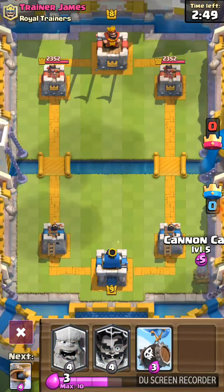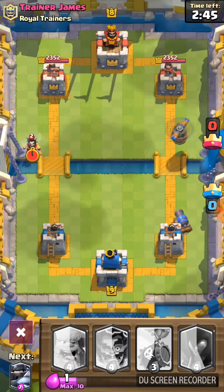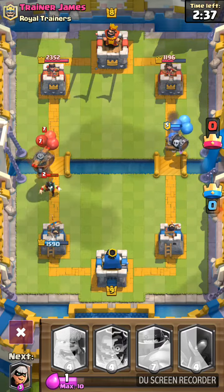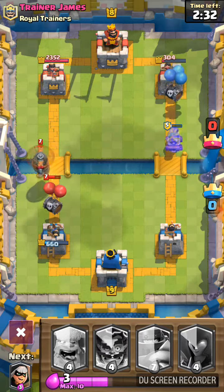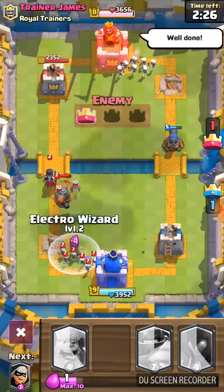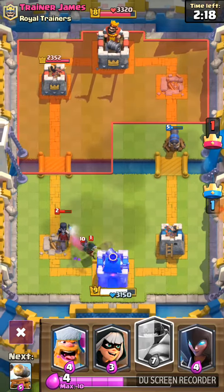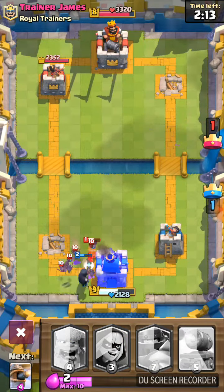Cannon Cart, Flying Machine, hoping for Skeleton Barrel — yes, yes, he's going, going, going! We are losing this tower, we've got to do something. Did you see that? These are crazy, totally crazy!